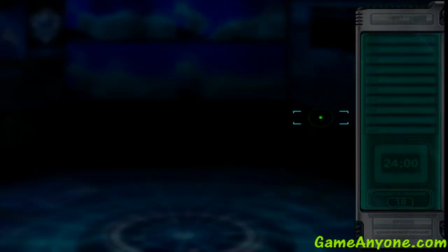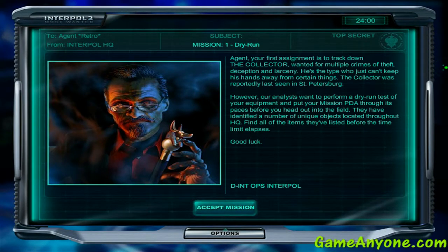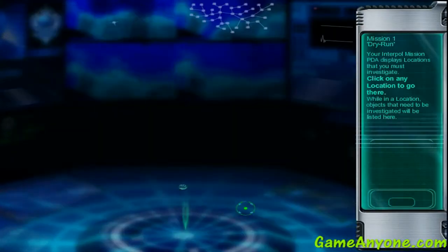Let's take a look. Mission 1: Dry Run. Agent, your first assignment is to track down The Collector, wanted for multiple crimes of death, deception and larceny. He's the type who just can't keep his hands away from certain things. The Collector was reportedly last seen in St. Petersburg. However, our analysts want to perform a dry run test of your equipment and put your mission PDA through its paces before you head out into the field. They have identified a number of unique objects located throughout HQ. Find all of the items they have listed before the time limit elapses. Good luck. So, a training mission basically.